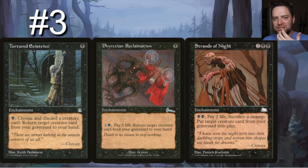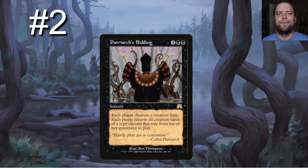Strands of Night is a double-black, two-generic enchantment: pay two black, two life, sacrifice a swamp — put target creature card from your graveyard directly into play. If you happen to have Urborg in your deck, this is just pure gasoline. I think you should look at any of these three cards for your build.